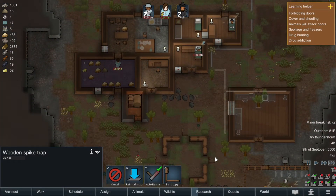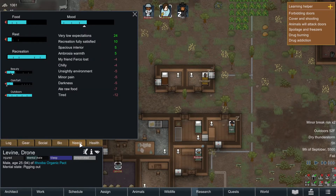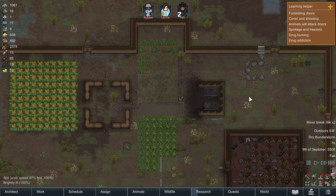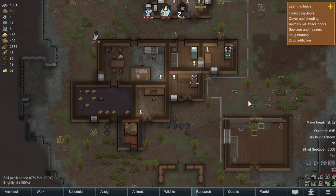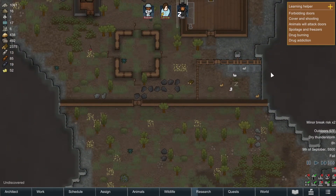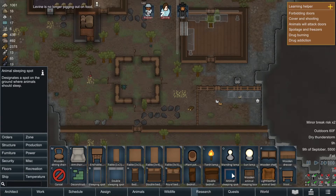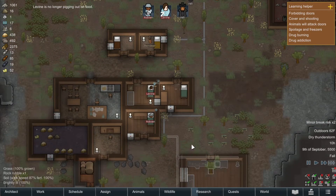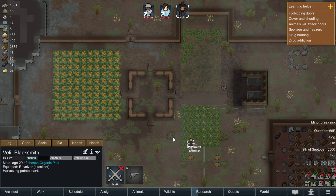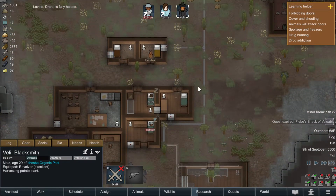This guy's still eating - he's gonna be the reason we all die of starvation. Oh god, something just happened. Right now we have lightning. Oh crap. I hope it doesn't hit my animal pen. Do you guys have enough beds? I could probably do the sleeping areas but I guess it doesn't matter - you're kind of stuck in there either way. What are you doing - harvesting potato plant? Drone is fully healed.